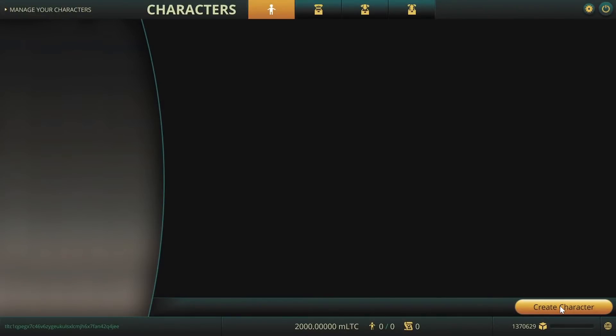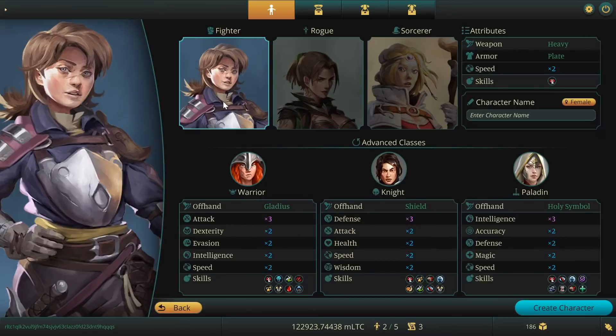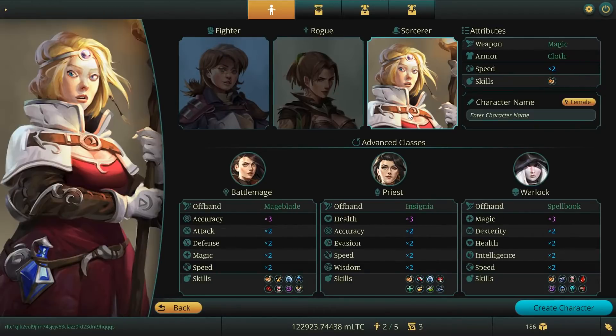Create your first character by clicking the Create Character button on the characters screen. You can see detailed information about the selected class. Level up a Fighter, Rogue, or Sorcerer.